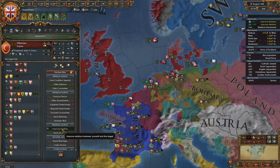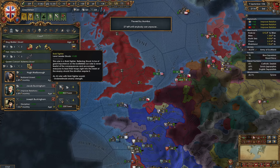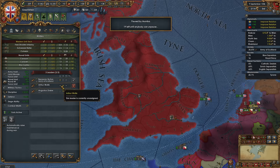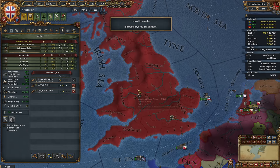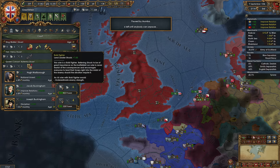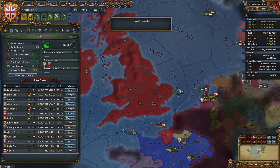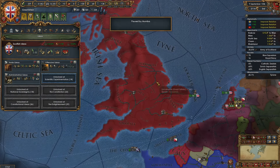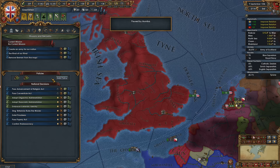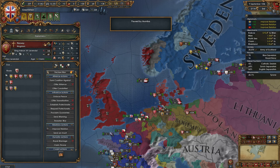We fought a huge land battle that didn't pan out — we can blame it on bugs. Walter the First now has land leader shock plus one, which means we have plus three to shock total. Our ruler just picked up his third personality trait: bold fighter, land leader shock plus one. So now every general we roll has plus one shock. We have three separate things giving us plus one shock: a Scottish tradition, offensive ideas, and our leader. It's annoying though — we don't have army tradition 40 so we could roll generals at a reasonable rate. Perhaps we should wage some more wars.